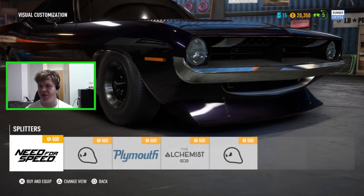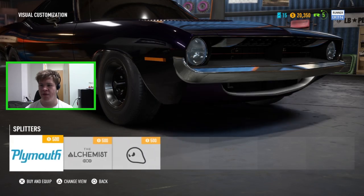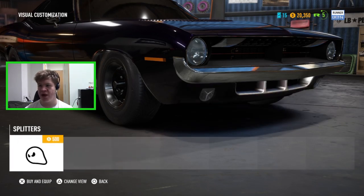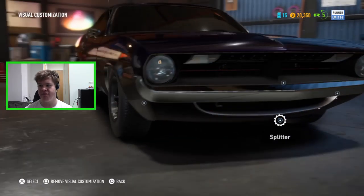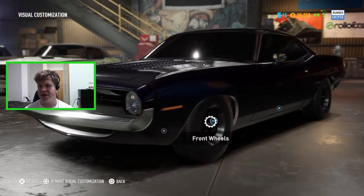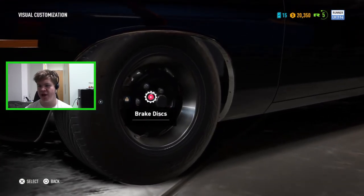We've got some splitter options - the normal splitter, a crazy Need for Speed one which I do not like, the Ghost splitter, the classic Plymouth one, the Alchemist one, and the Ghost one supposed to match the Ghost grill. I like just what we have now so I'm going to leave that. For the front canards, I can get little canards down there but I'm not a huge fan - it looks a bit dumb.